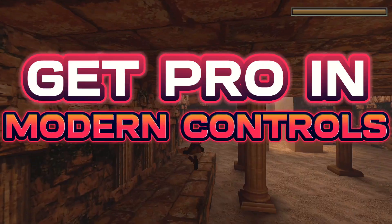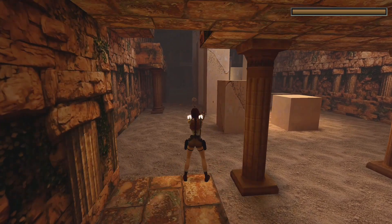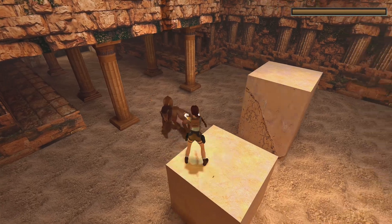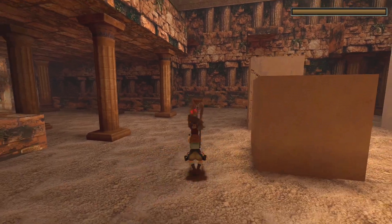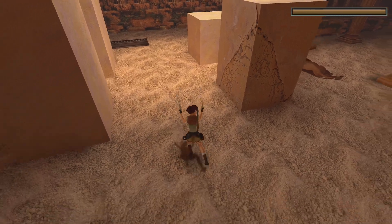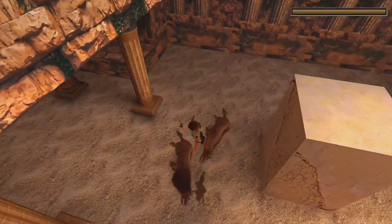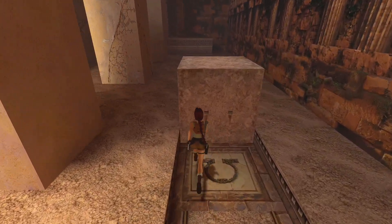Hey everyone, how's it going? This is Giovanni and today I'm going to teach you how to be a pro with modern controls in Tomb Raider. In the classic games, we have squares. These squares are the basic unit of measurement in the game, determining the distance Lara can travel in her jumps and movements. Understanding how these squares work is fundamental to mastering the modern controls and making precise movements like long range jumps. Let's explore how these squares influence gameplay and how you can use them to become a true Tomb Raider master.